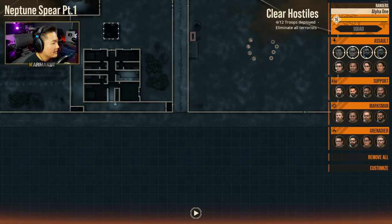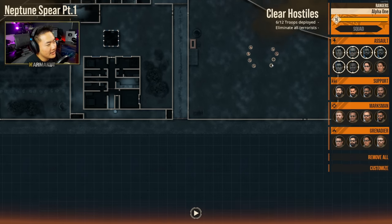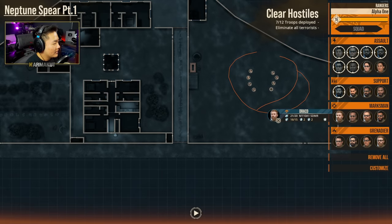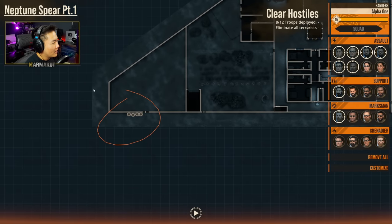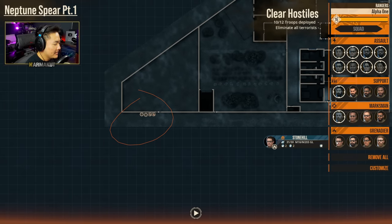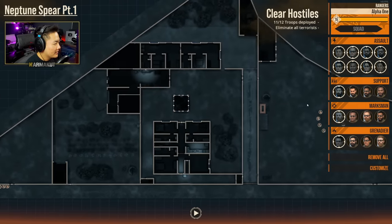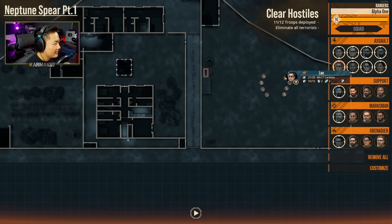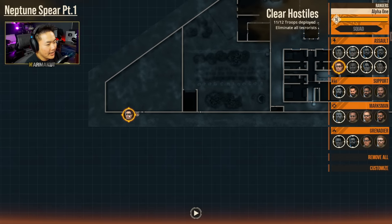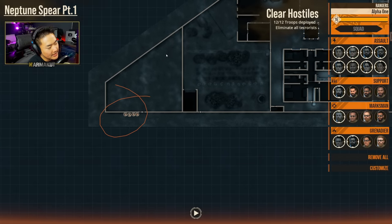The primary force is going to be the first Blackhawk that crash-lands here, with six assaulters. We'll throw in one marksman and one support over here. On the left, a double team of assaulters, and maybe we can pull one assaulter off from the right flank and throw a grenadier into the mix. Down here we have a three-man assault team plus a grenadier.